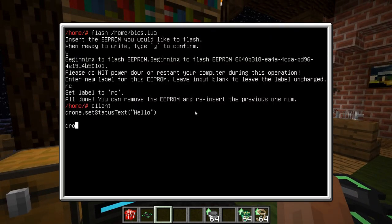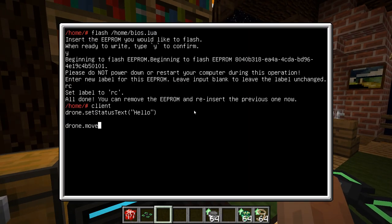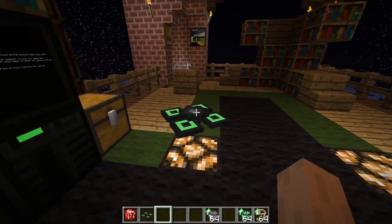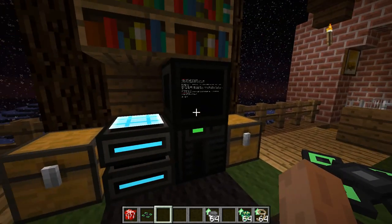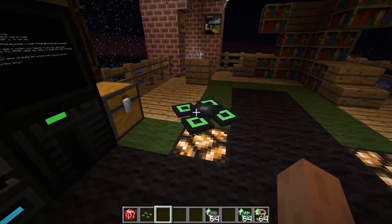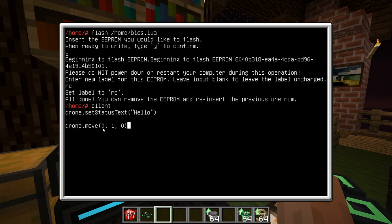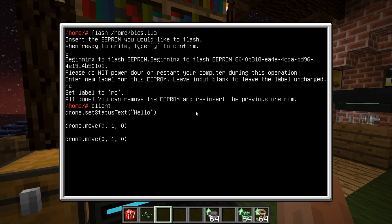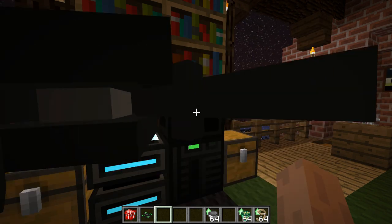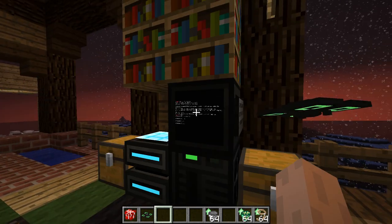So what can I do with this drone? I can send it around — it has movement. The movement works by basically changing the target coordinate of the drone. The signature of the move method takes three numbers which are the relative coordinates to move to. When you start a drone it will automatically center to the block it is currently in, and after that when you tell it to move somewhere it moves relative to its current position. So if I tell it to move up one block — XYZ in world coordinates — then it'll move up one block.